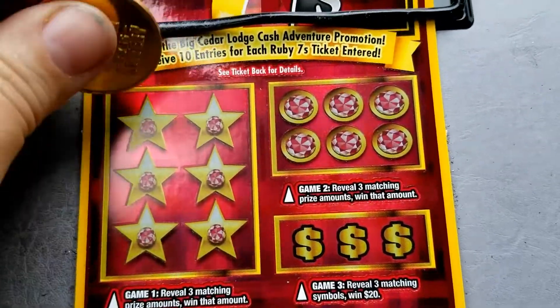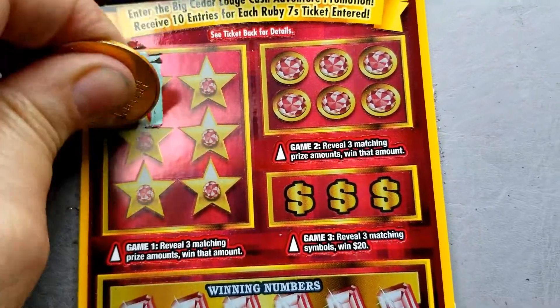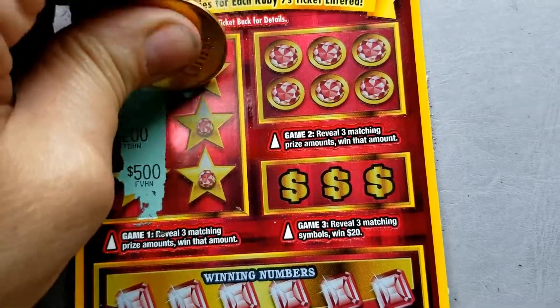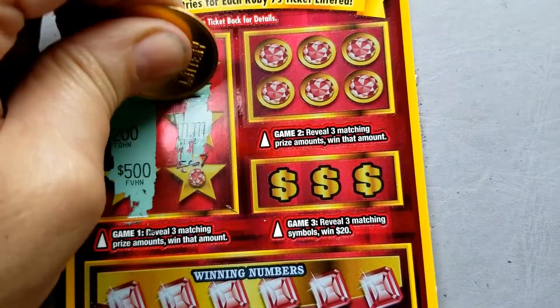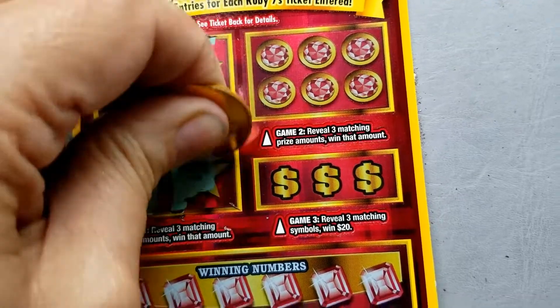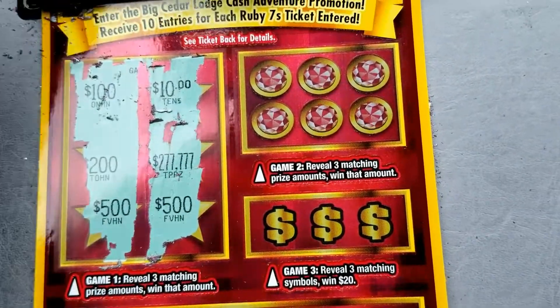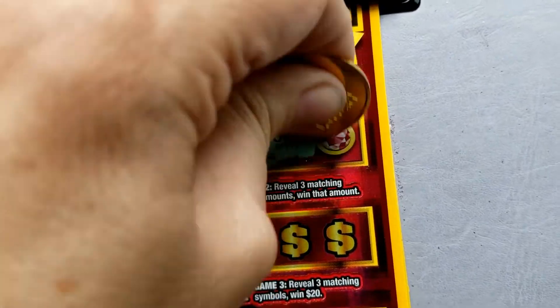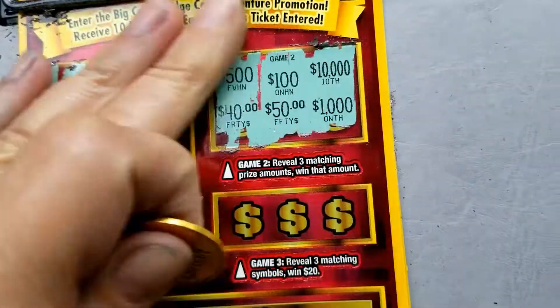Let's look at ticket number 18. We have a 100, 200, 500, a 10 — the top prize — and another 500. Nothing there. Looking for three of a kind here, and nothing there.